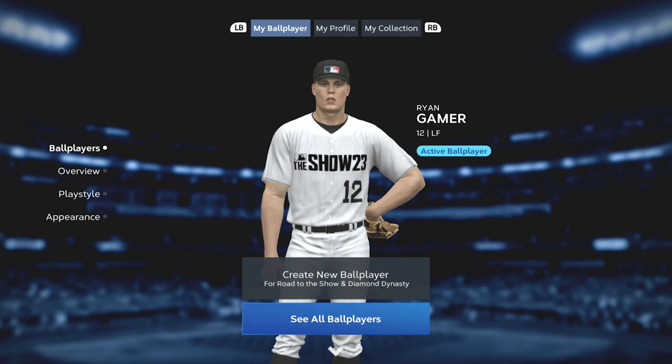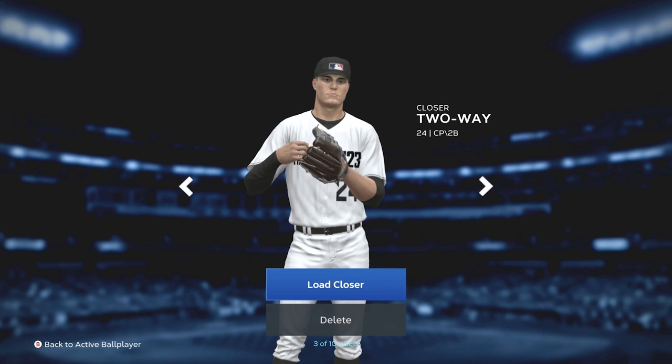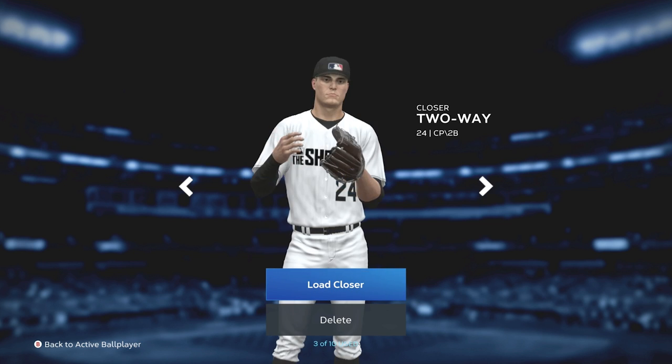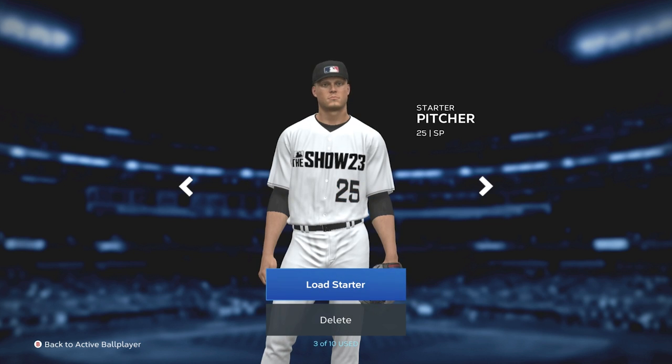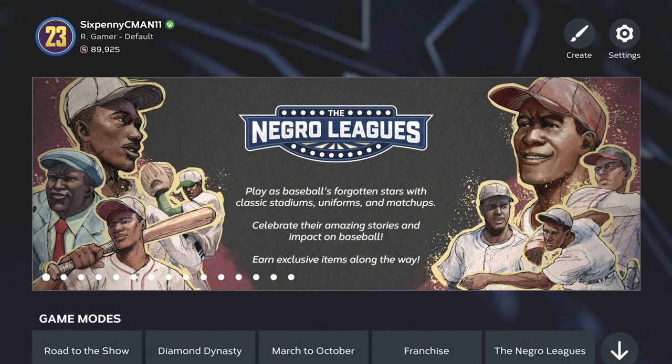The position you choose is where they're going to show up in Diamond Dynasty. When you're in this menu and want to switch between ball players, go to 'See All Ball Players' and load the specific player you want in Diamond Dynasty. For this example, I already have Ryan Gamer loaded — Ryan Gamer is active, you can see it right there. Once your active ball player is ready, back out of the menu and go to Diamond Dynasty.